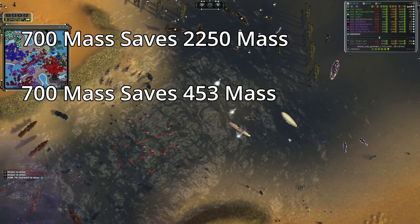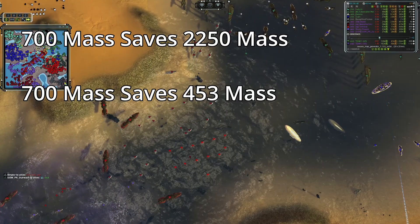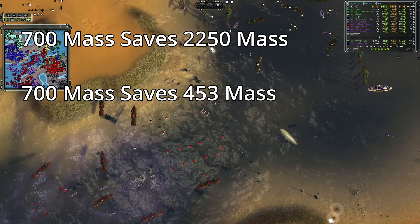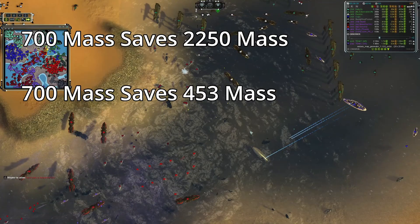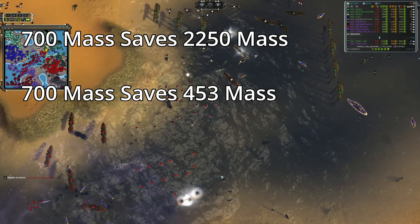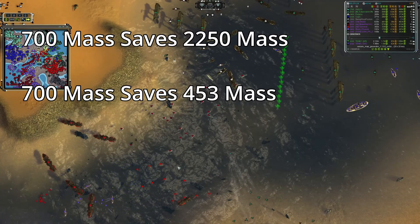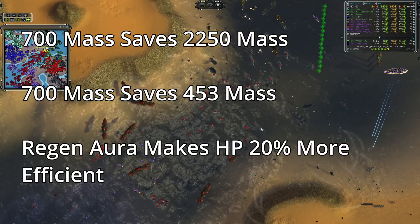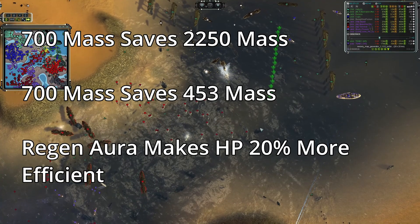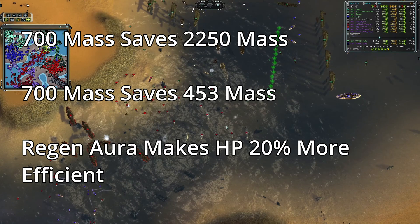The second way is that it saves you 453 mass — rounded — which is the mass value of the HP that this Seraphim destroyer survived with. You take HP and divide it by the total mass invested to get a rough mass-per-hit-point metric, then multiply by how much HP it actually survived with to come out with 453 mass. So for one Seraphim destroyer, the regen aura saves 453 mass. The last way is that the regen aura makes the Seraphim destroyer 20% more efficient, based on the HP it survived with divided by the total HP pool of a destroyer without the regen aura.